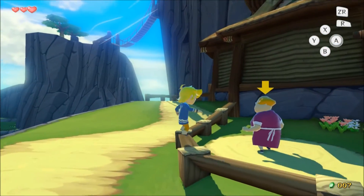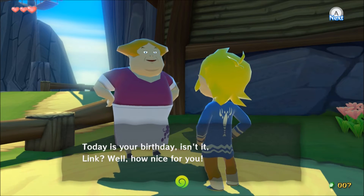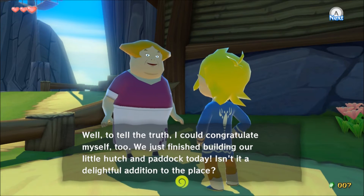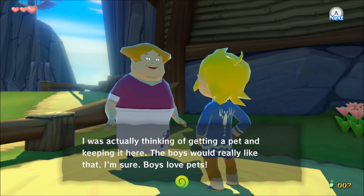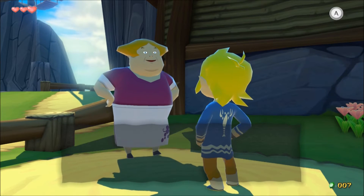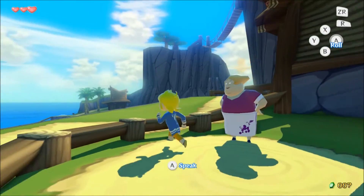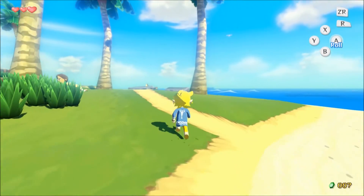Now this is Rose — she is the mother of Joel and Zill, the two little boys we met. 'Today is your birthday, isn't it, Link? I suppose I should congratulate you.' She also finished building a little hutch and paddock today and was thinking of getting a pet. 'If you see any good pets around, be a lamb and bring one here — I'll give you a little reward.' Let's get her a pig — I know that seems like a weird pet, but I don't think we have anything else to give her. And this is Abe, her husband.